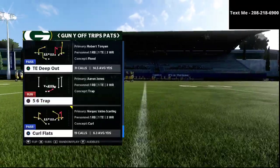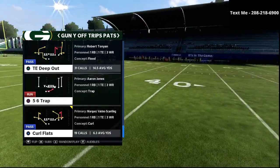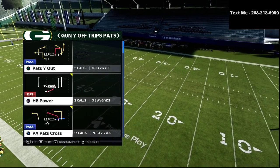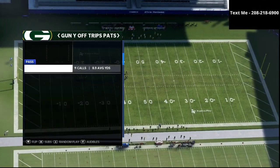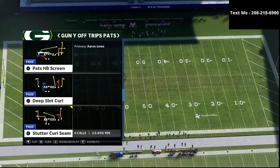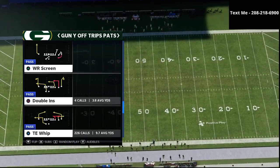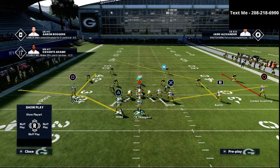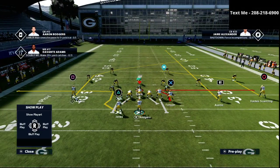In today's video, we are simply talking about what I believe to be one of D-Croft's favorite passing concepts in this game. And that concept is the tight end whip out of the Y-Off Trips formation. As you can see right here, the tight end whip. And what we're going to do with this is we're going to put the R1 receiver on a streak, just like so.